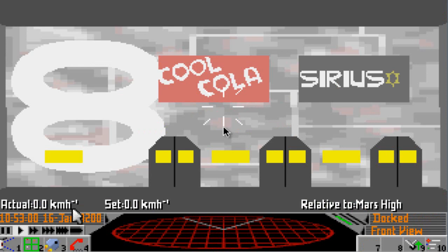So glitches aside, I don't believe we crashed — but hey ho, noob for you, even after 20 years. But there you go. So here we are at Mars High in the Sol System, and we're bringing in cargo that we can actually sell.